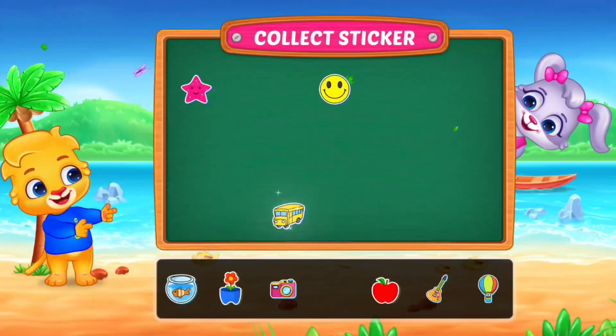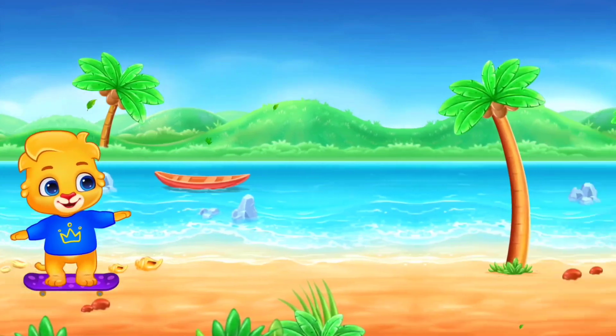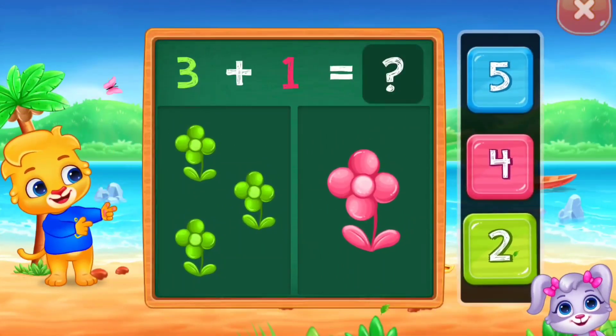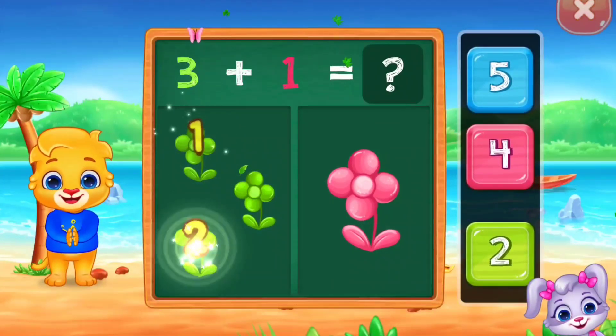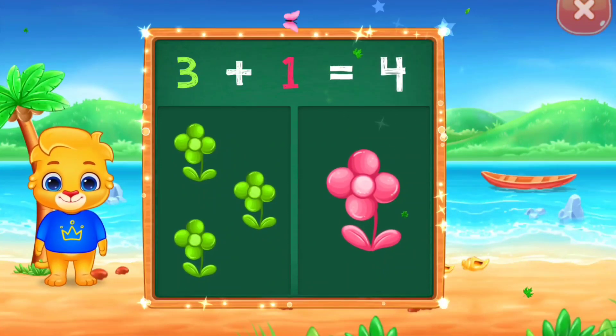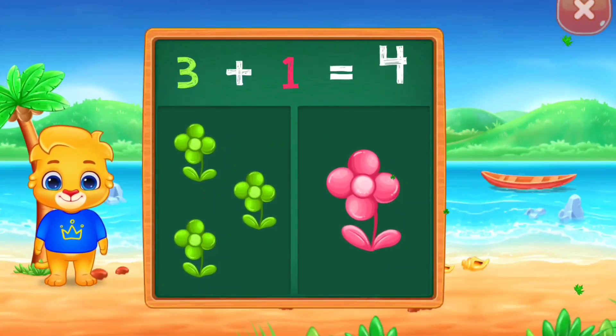Pick a sticker! Flowers! Three plus one equals one, two, three, four. Woo-hoo! Three plus one equals four.